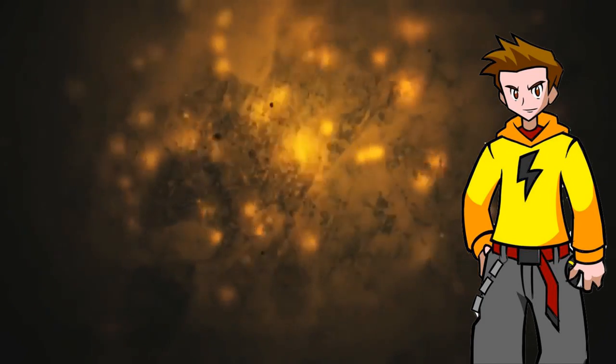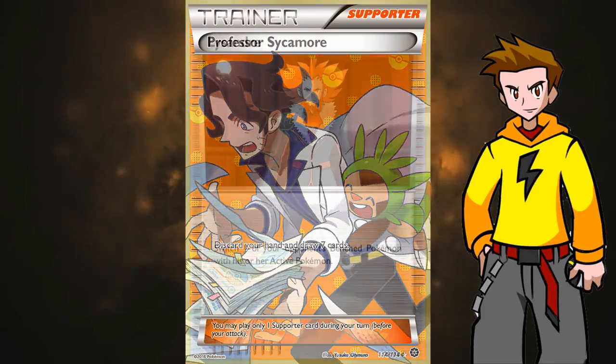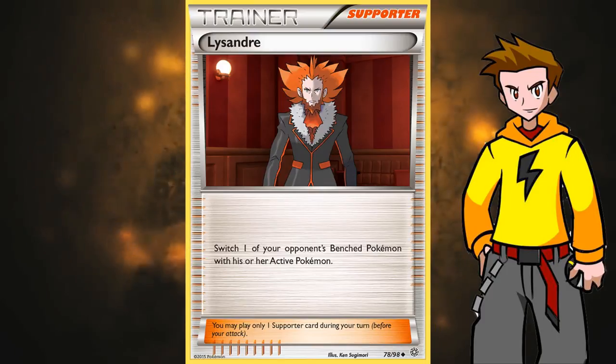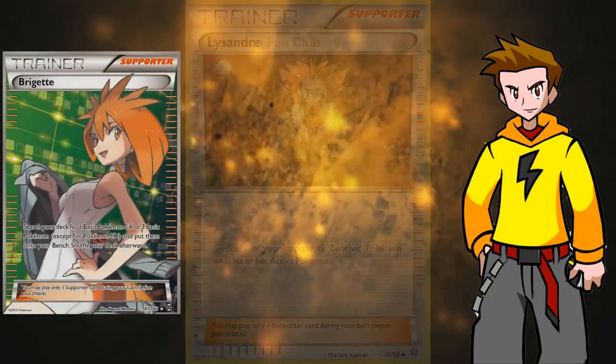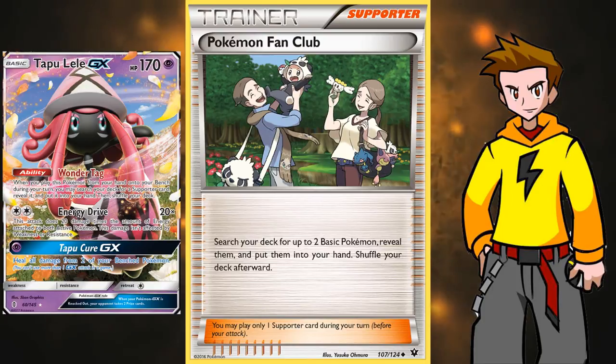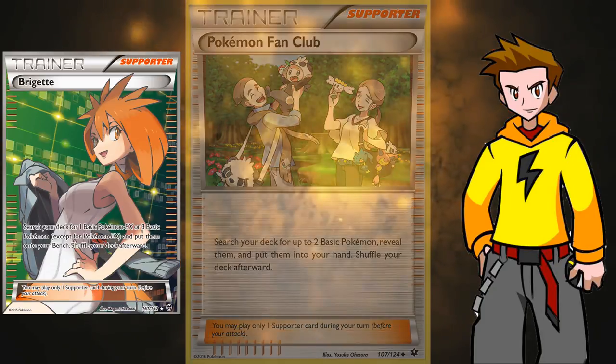Now for the supporters. We run four Sycamores — the best and most aggressive draw supporter in the game right now. With all the recovery in the deck, four copies is definitely nice. Two Lysanders to target a Pokemon: leave them stuck in the active position at bad times or just target something and one-shot it with Zoroark Break or Zoroark. One Brigette and one Pokemon Fan Club to set up — Fan Club gets two Pokemon in hand while Brigette benches three straight from the deck.